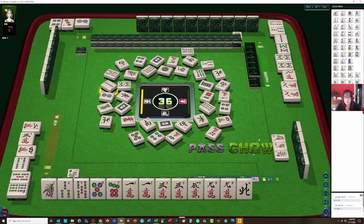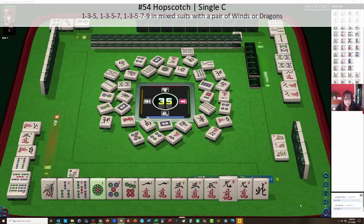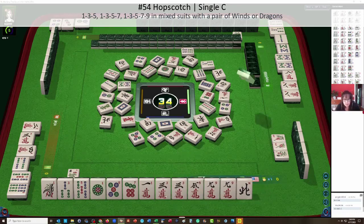Two bam — we do not need that. One dot — that's a keeper. So we're back to maybe hopscotch: one, three, five. One, three, five, seven. Let's let the one crack go — one character. One, three, five, seven, nine. So we're kind of building here. Six bamboos.